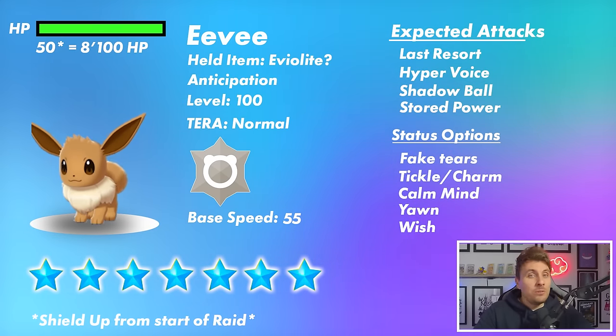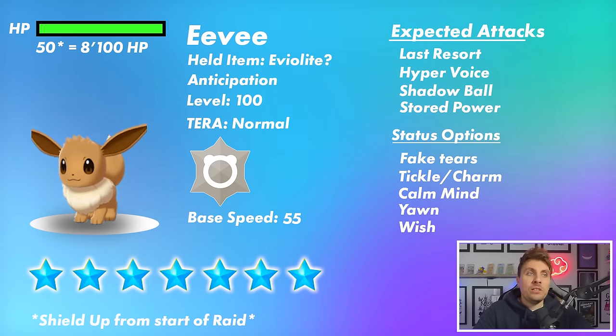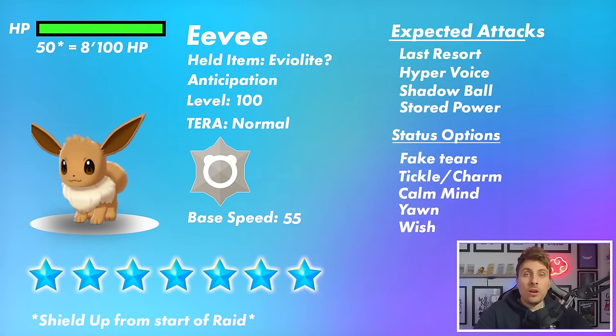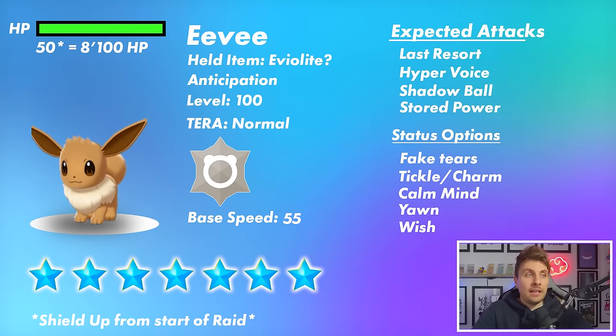Looking through all the options of attacks Eevee gets access to, it doesn't really get many options. Last Resort is its strongest attack — a Normal-type move with base 140 power. The only caveat with Last Resort is it can't use it until it's used all of its other options available, and then it can fire it off. It is a physical-type attack, so it can hit for very big damage — don't underestimate it. It also gets access to Hyper Voice.